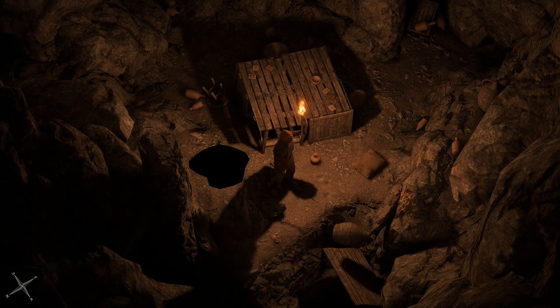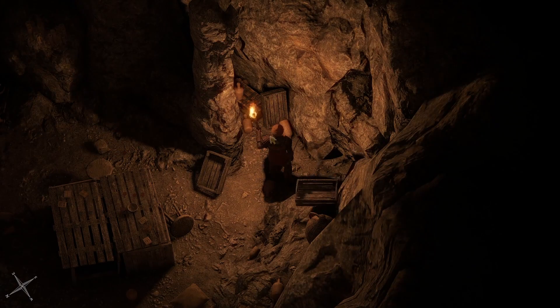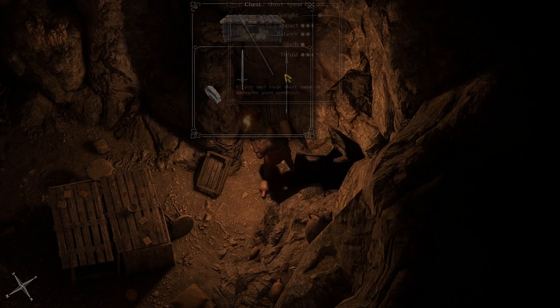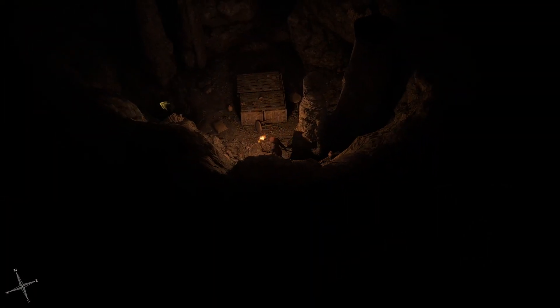What — where did — what? Alright, what do we have? Another short spear, quilted trousers, and a short sword. Don't need any of that.